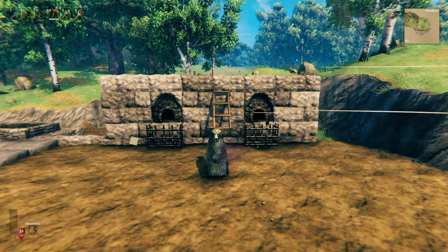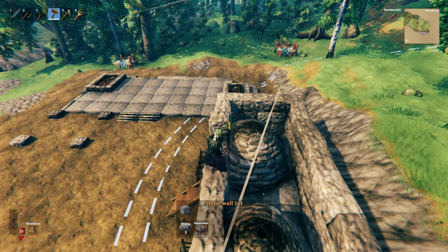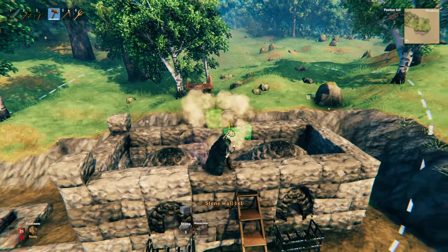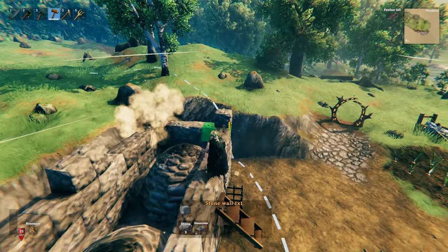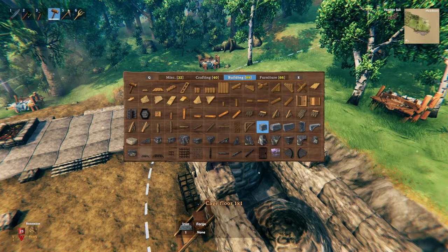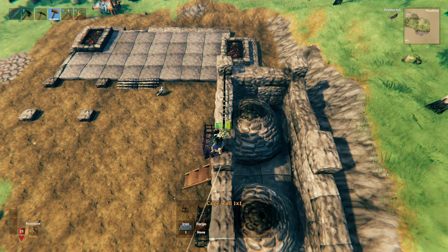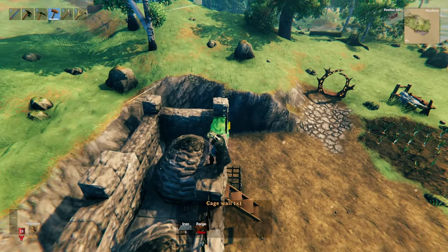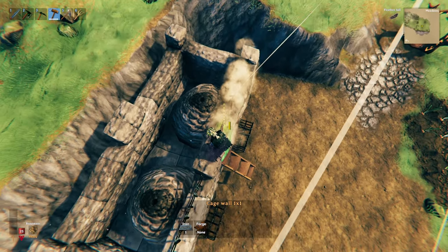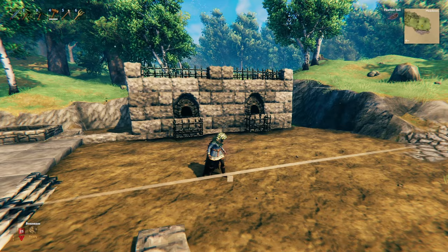To stop this structure from looking so box-like, jump up top and use the stone wall 1x1s to add a little bit of detail. Put one 1x1 in either corner and two single ones in the middle. If you have spare resources, grab your cage wall 1x1 and freeform a cage wall divider between the front and back of the structure — it won't actually snap through the middle of the stone wall. And just like that the built-in kiln area is complete.